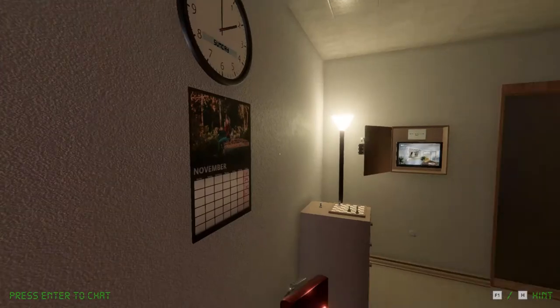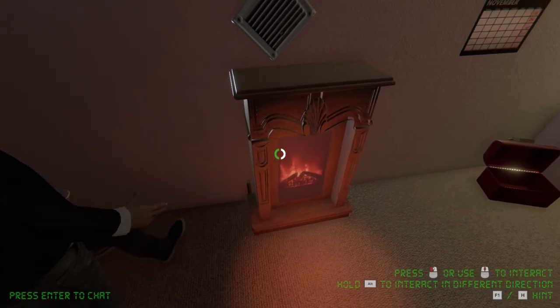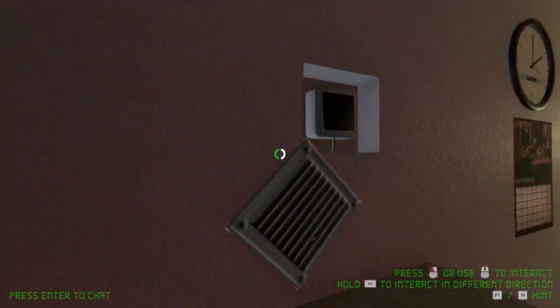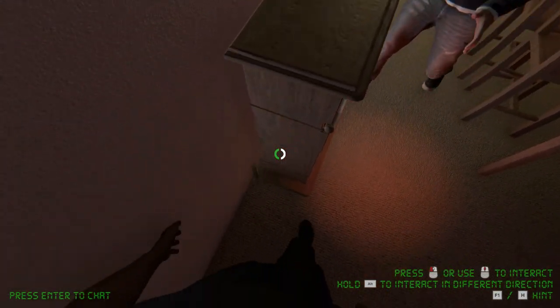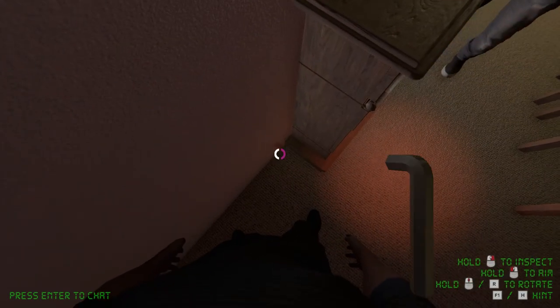Nice! Now we got an allen key. Oh, for this! What did you get? The big allen thing. Is that a button? You just push — the fireplace came out! What happened? The whole thing popped out a little bit.